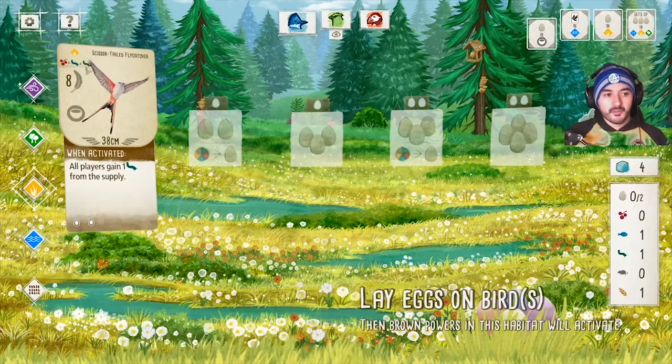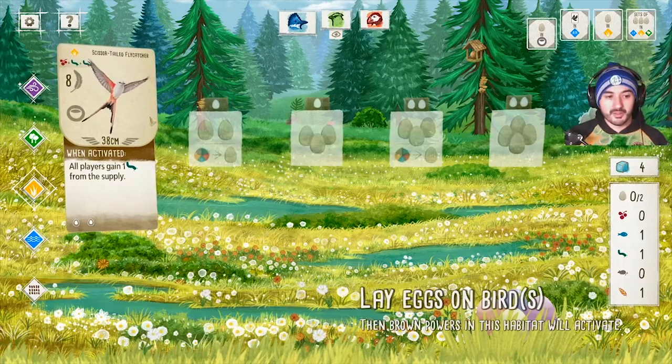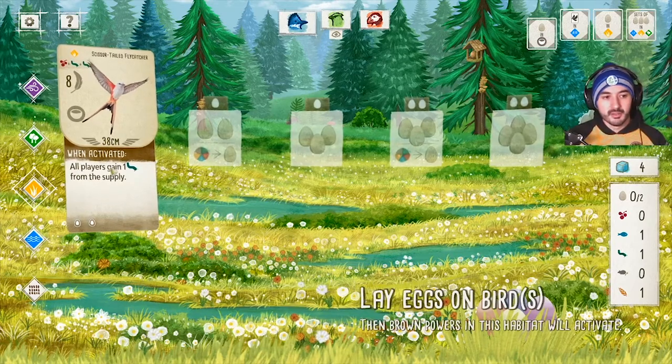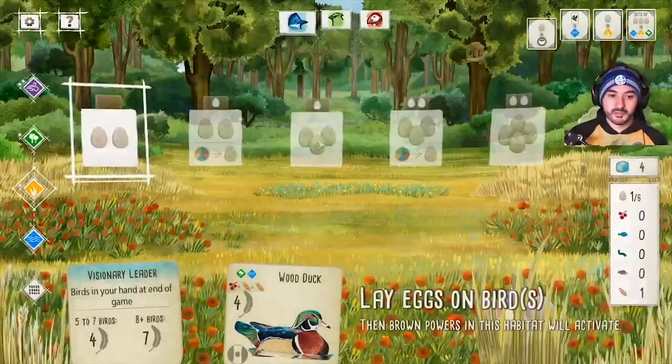The Scissor-tailed Flycatcher costs a berry and two grubs — a big cost — but it's worth eight victory points at the end of the game. Every time this player takes the lay eggs action, all players gain a grub from the supply. That's good for everyone, so we'll be getting some free food whenever they lay eggs.